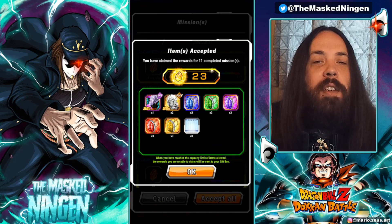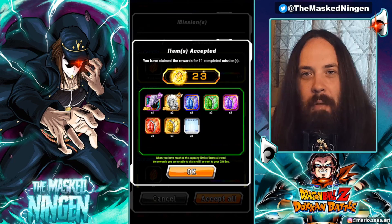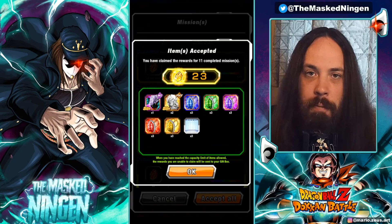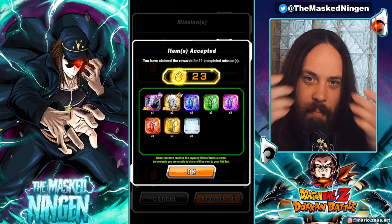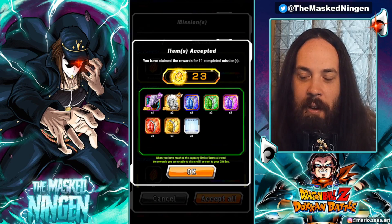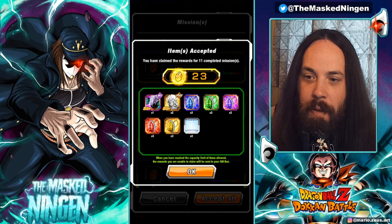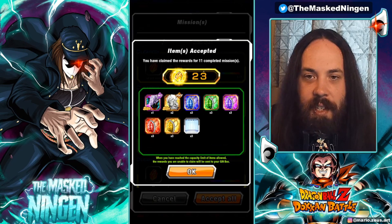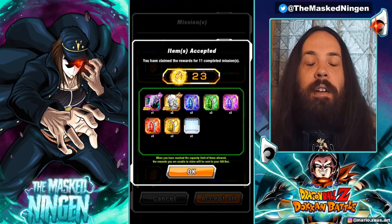Let me know how you guys got on with this event down below. What teams did you use? Did you do all the missions in one run? Obviously it can be easier for some people depending on your box to just do the two missions — the three Artificial Lifeforms units and the three Wicked Bloodline units — as two separate runs. If you want to try out some different teams, at least you get two runs out of this event instead of one. With the Metal Coolers, especially the free-to-play ones, it's very easy to do the whole thing in one run because Metal Coolers are Wicked Bloodline and Artificial Lifeforms at the same time.